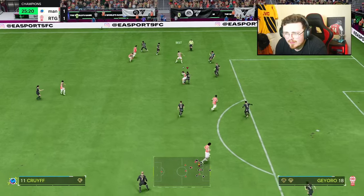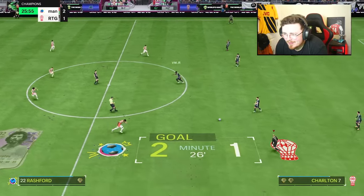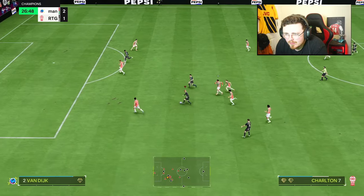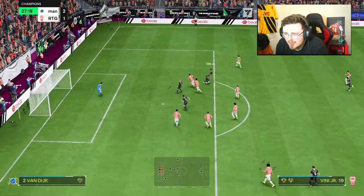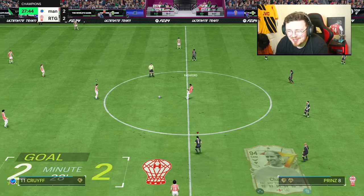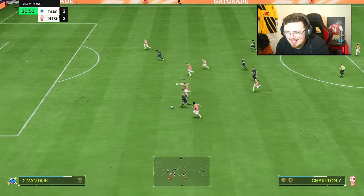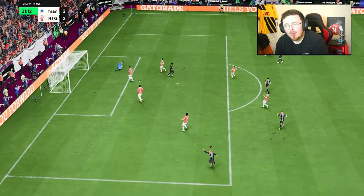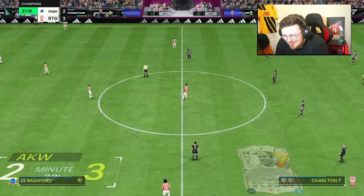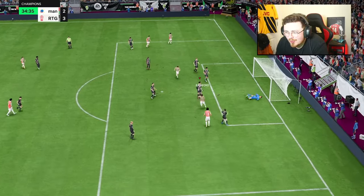Absolute dream of a card. That's a goal — lucky. The last little touch there, we get the rebound, we get the luck on our side this time. The controlled sprint is crazy nice on the card. Bobby just about making the runs. Set it alight, Bobby — explode! From distance, why not? Bobby Charlton, 94-rated Bobby Charlton — what can I do? How do I obtain this card? That's a goal — decent little in-cut play for the man.